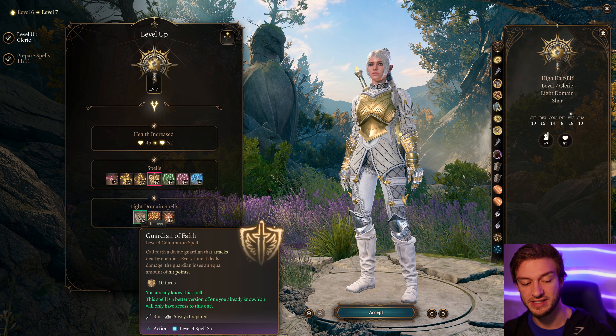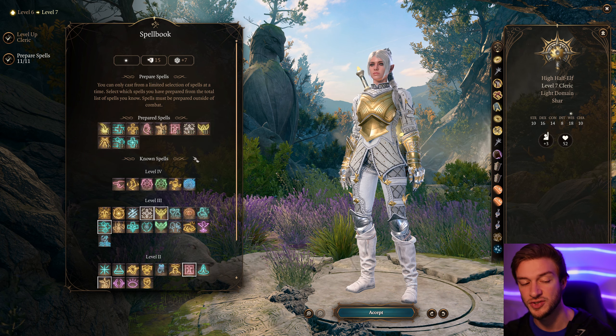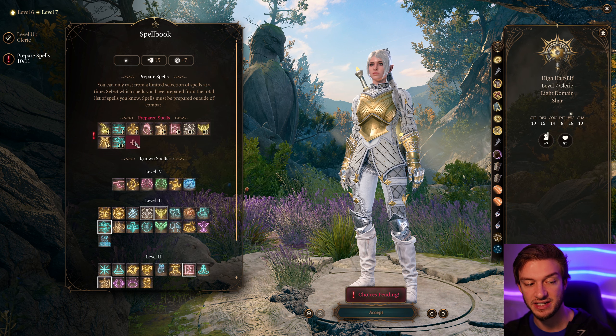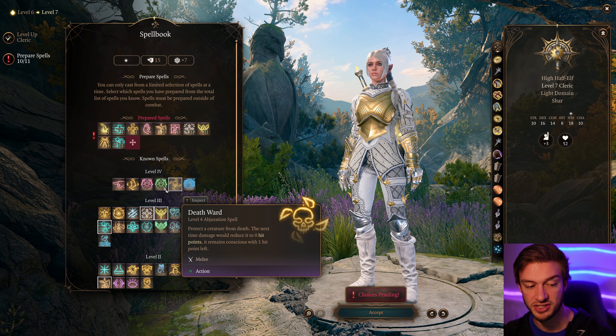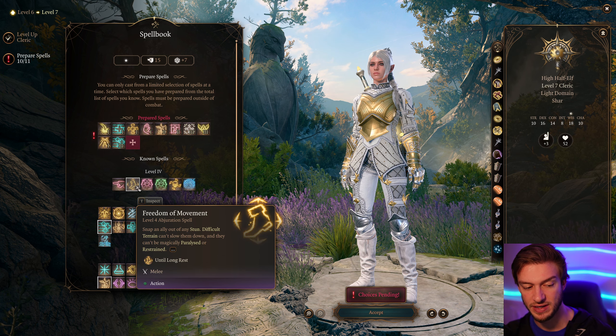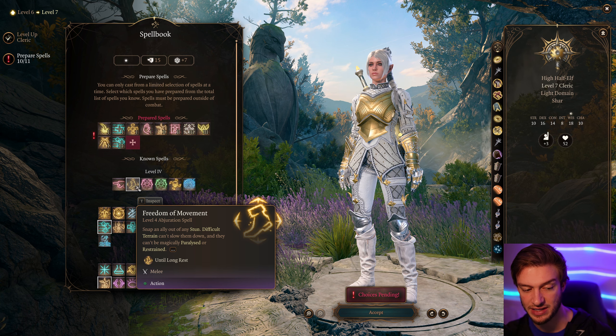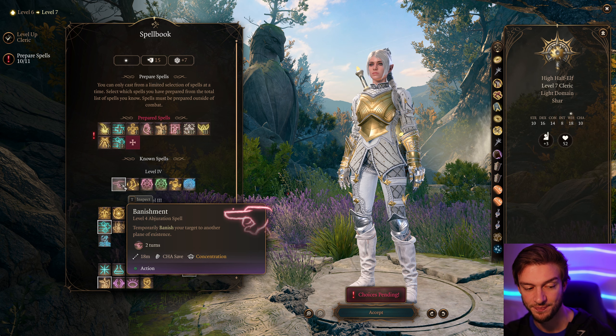I also like Animate Dead for a free corpse — you can basically get something to tank for your team, though you don't have to take that. We can go with options like Blindness or Silence. Prayer of Healing is good outside of combat; Mass Healing Word for the 1d4 healing is pretty nice if you need to buff your entire team quickly.